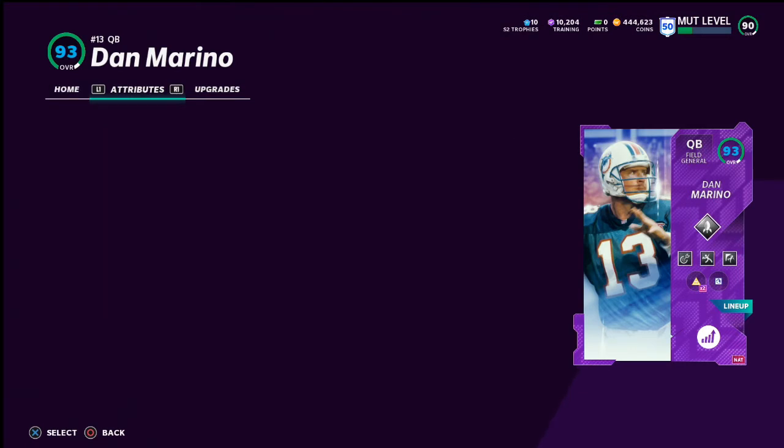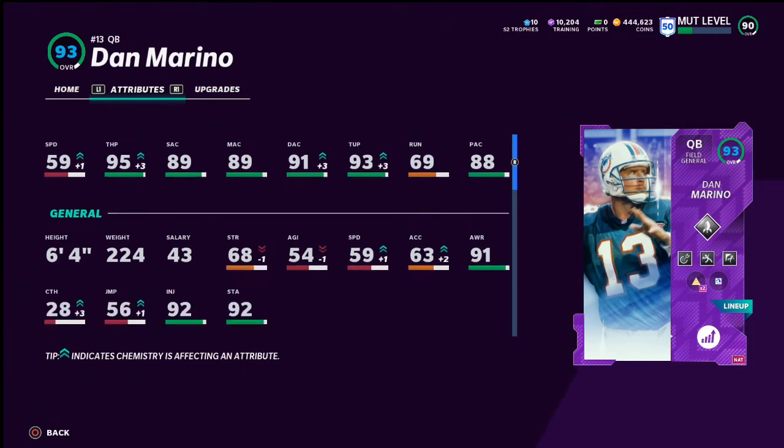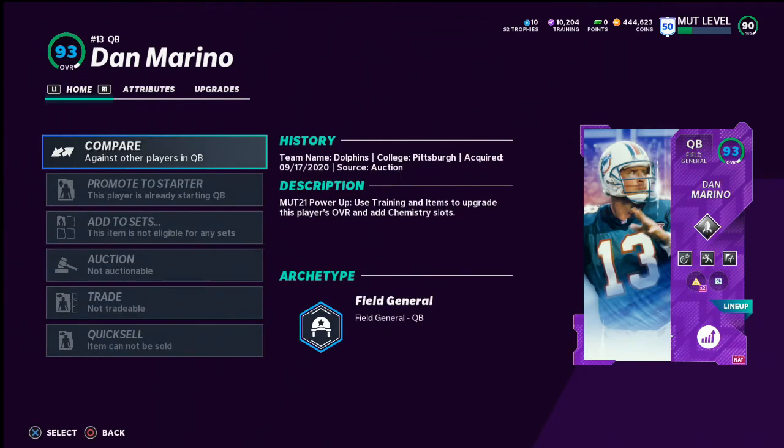Right now I've got Dan Marino here. Let's go over ratings real quick. He has 95 throw power, 89 short accuracy, 89 medium accuracy. I've got him powered up to 91 deep accuracy and 93 throw under pressure. So he's basically right at that threshold to get all of the accuracy boosts he needs. That 95 throw power is awesome. Now I want to talk specifically about the abilities I think you should put on him.